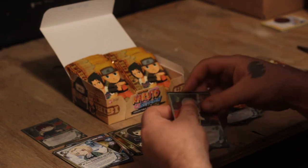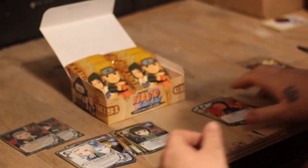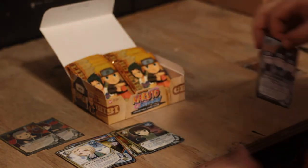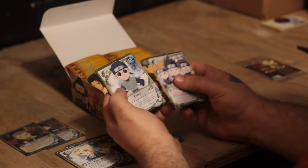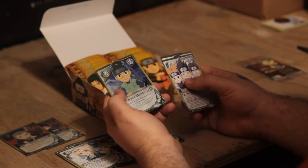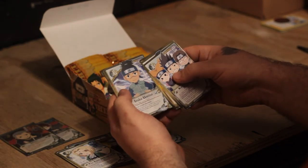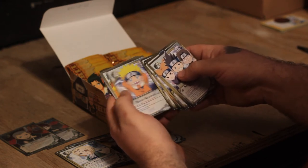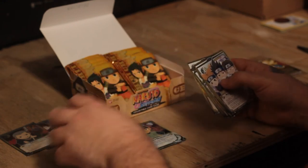Come on, give me my Gamabunta — that's the one I really want. Konohamaru Ninja Squad, Ebisu, the foil is Iruka. Hinata childhood, Iruka, Kiba childhood, Iruka, Naruto, Neji, and the rare is Reanimation Jutsu.